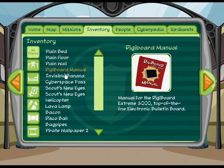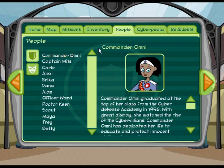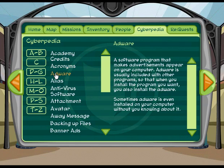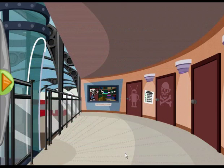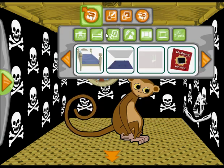The PAL also contains maps of the locations in the game, the player's inventory, biographies of all the characters, and an encyclopedia of cyber terms. Players also have their own dorm room at the Academy, which they can decorate with items from their inventory.